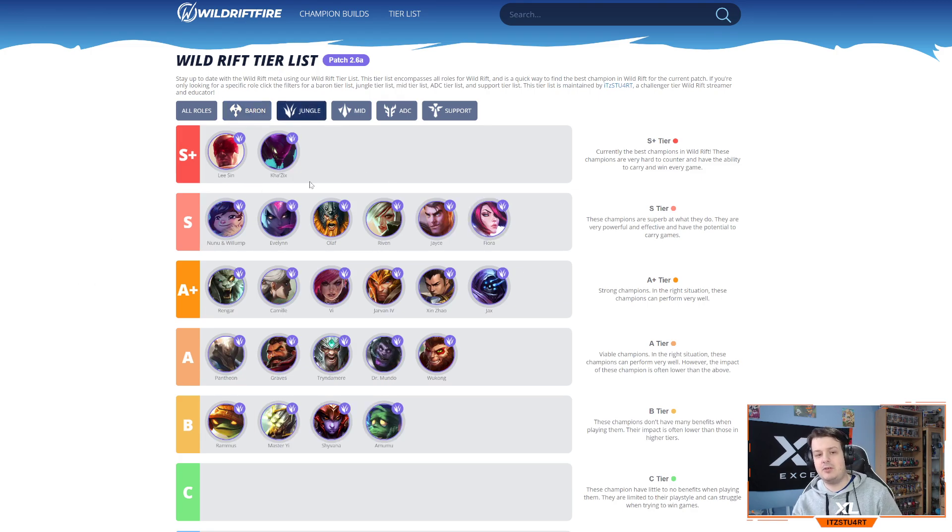In the jungle, Lee Sin and Kha'Zix are the two best — somehow Lee Sin got a buff even though I had him S+ tier before the buffs. His kick now does 25 more damage which is a bit crazy. Kha'Zix is still one of the best junglers — evolving, turning invisible, and isolating enemies does massive single-target damage. Nunu is still up there even after the patch 2.6 nerfs to his first ability — this snowball champion can still gank multiple lanes effectively.